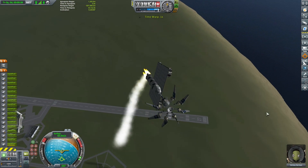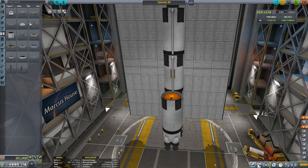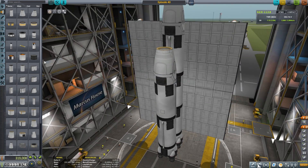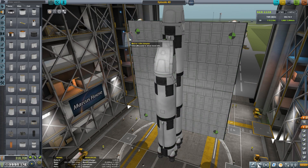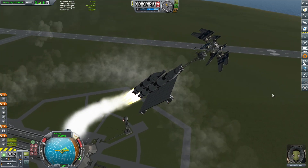We definitely need more vectoring and steering capabilities on this thing. Let's just add another booster to the side — that'll give us a bit more thruster weight and a little more steering capability. We'll send this thing out to the pad and give it another test. And yes, that's even worse. That was a stupid idea.